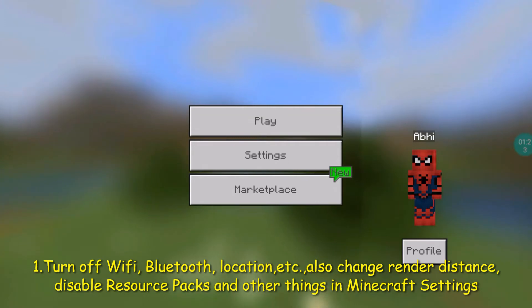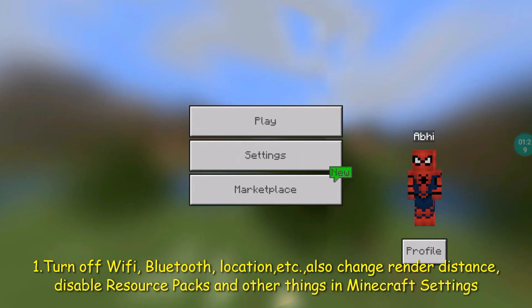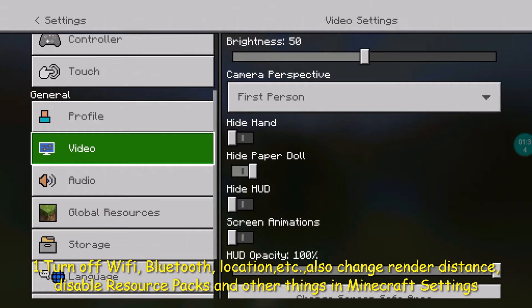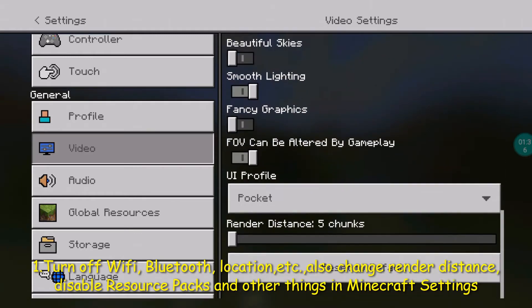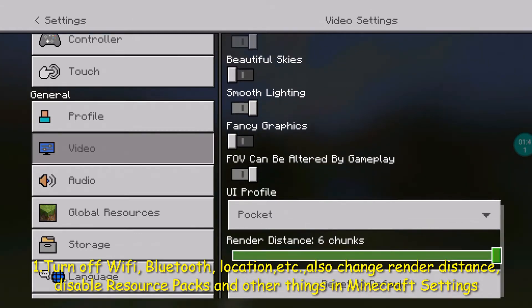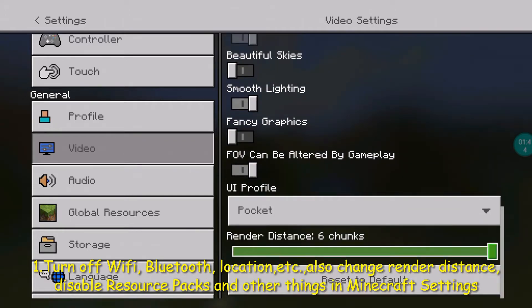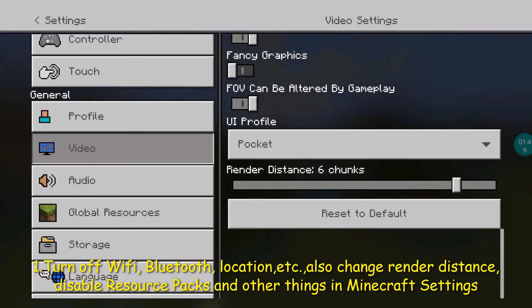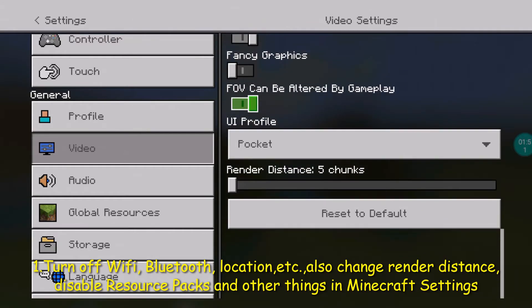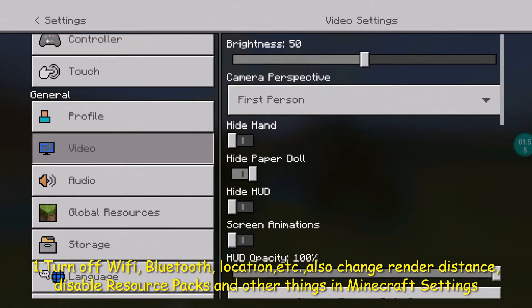Now you have to go into the Minecraft settings and make some small changes that actually help you play the game smoothly. You need to keep your render distance to the lowest — it will be six chunks by default, but you have to crank it down to the lowest possible, which is five chunks. Your game will then not have to load as many chunks and it will run very smooth.